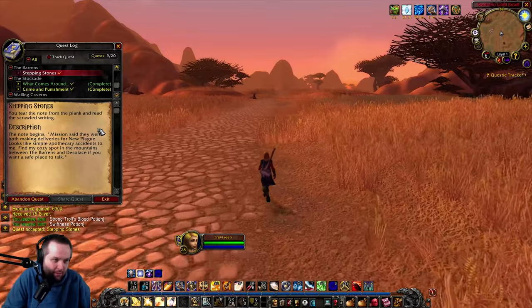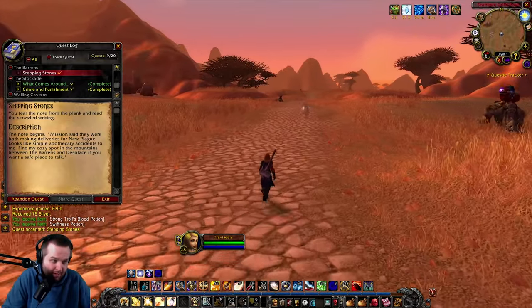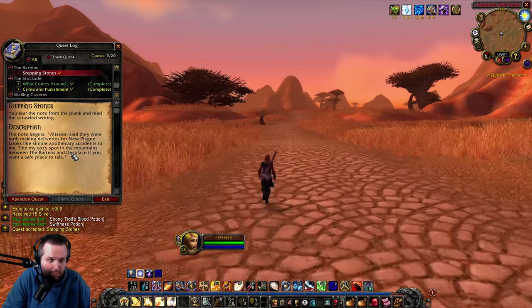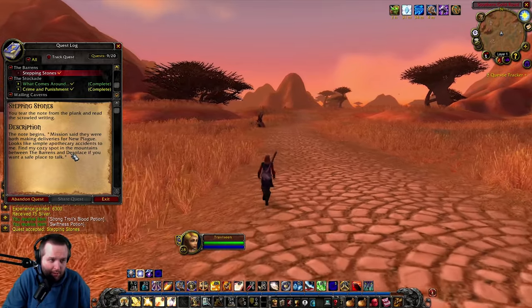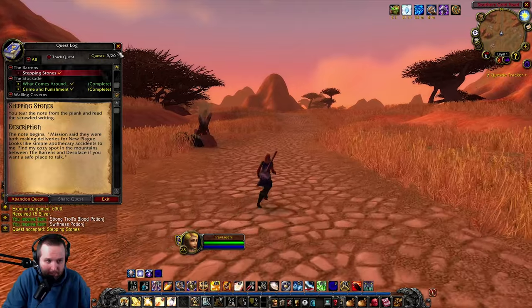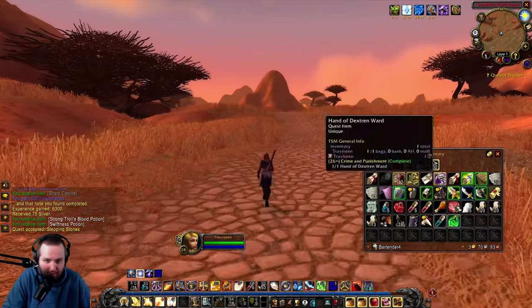'Mission said they were both making deliveries for the New Plague. Looks like simple apothecary accidents to me. Find my cozy spot in the mountains between the Barrens and Desolace if you want a safe place to talk.' All right, well there we go. We're heading over to Stonetalon Mountains now.